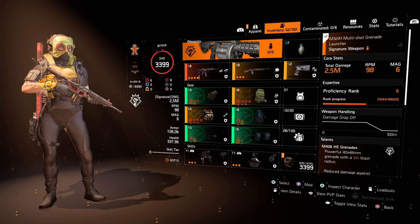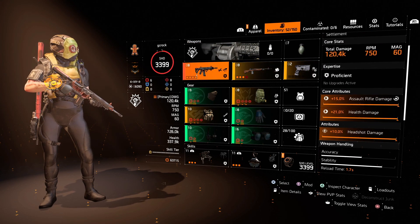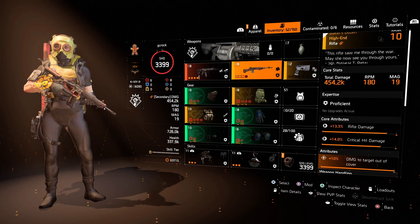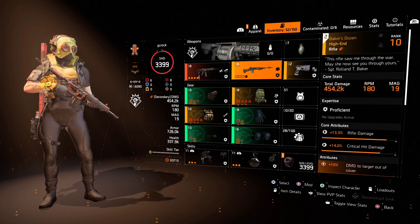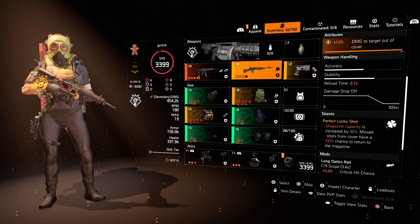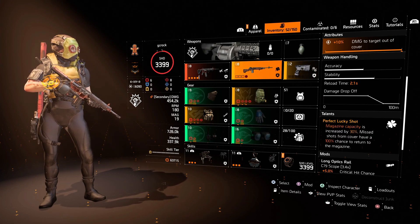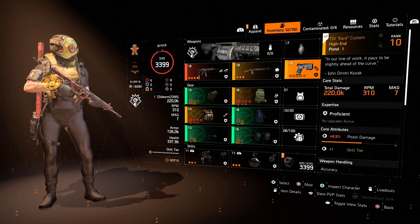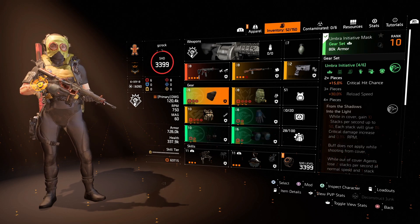I've got the grenade launcher specialization with the concussion grenade. I'm using the Eagle Bearer, but any assault rifle will do — it doesn't have to be the Eagle Bearer. For the secondary I'm using a Baker's Dozen, but honestly with the way this works I'd probably swap that out for a classic M1A with Boomerang or something, because using the Baker's Dozen doesn't make sense — you've got to be in cover but you want to take advantage of the procs you get out of cover. The sidearm doesn't really matter at all.